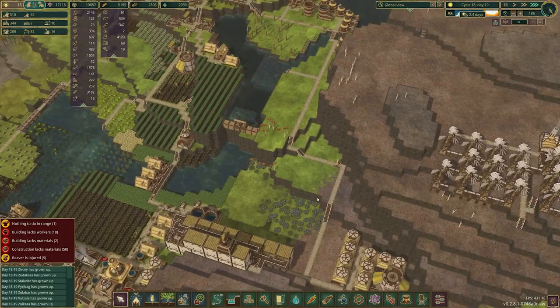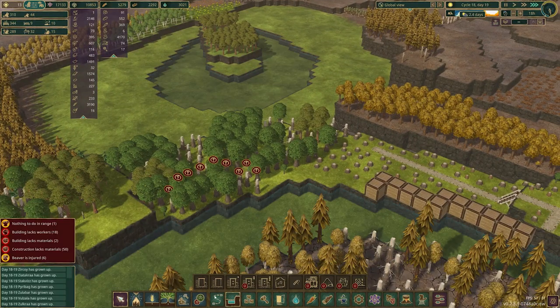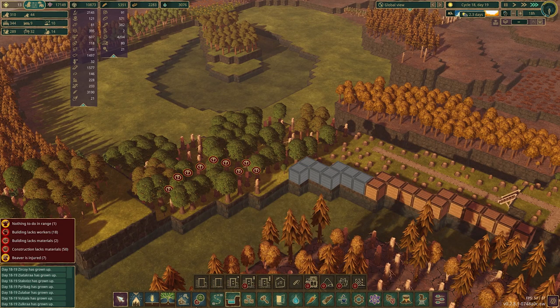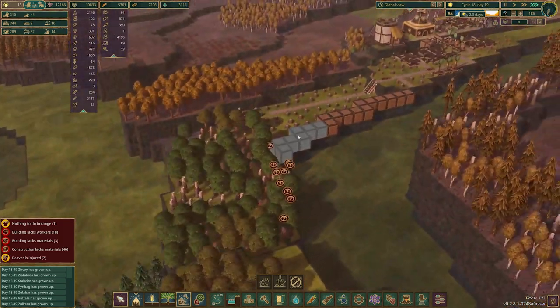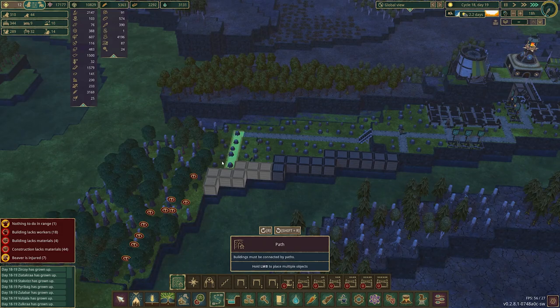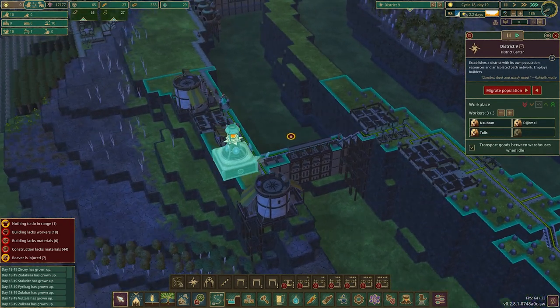That's not going to hurt anything — that should actually help us a little bit. How are we doing over here? I gave them a pretty tall task on this. We'll go ahead and keep building our levees. They just have to come in here and get rid of all of these trees, and they shouldn't have any problem getting anywhere — we might just have to extend our path a little bit.